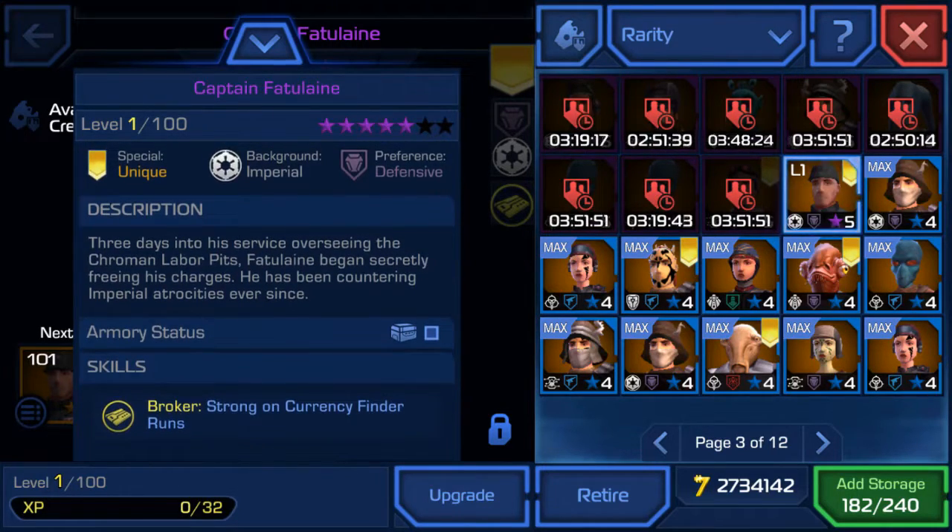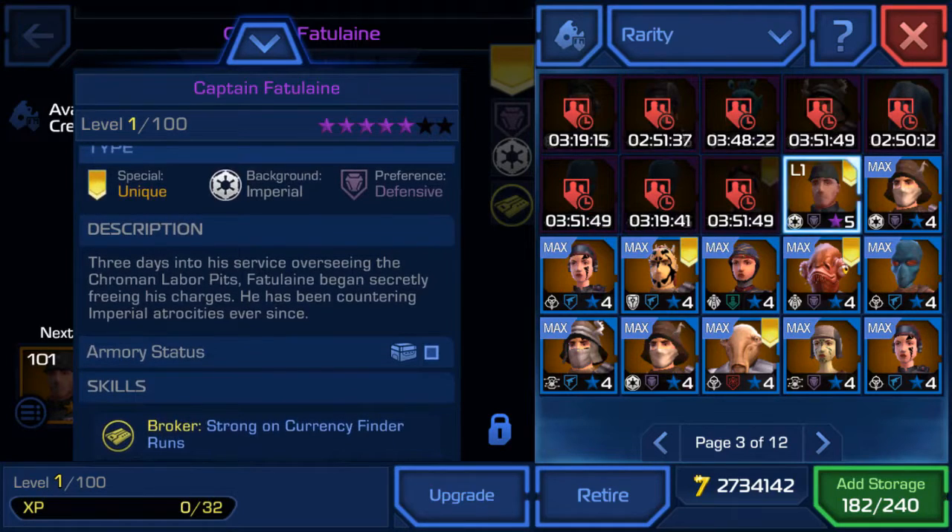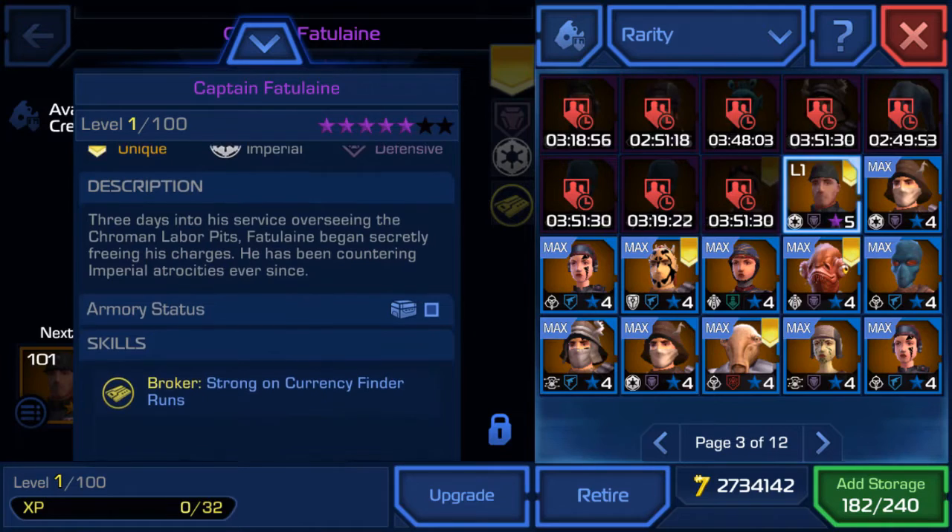So that's why he's a broker. His skill is Broker, which is strong on currency finder runs — basically those bronze tokens you see during crew opportunities — as well as chromium opportunities, if they appear in your opportunity that resets every six hours.